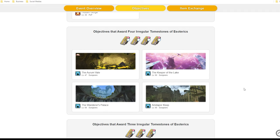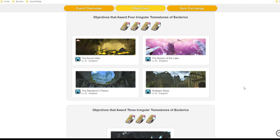The level 44 Darkhold dungeon giving you 3 tombstones. Alexander Raids — Fist of the Father, Cuff of the Father, Arm of the Father, and Burden of the Father — giving you 1 tombstone each.